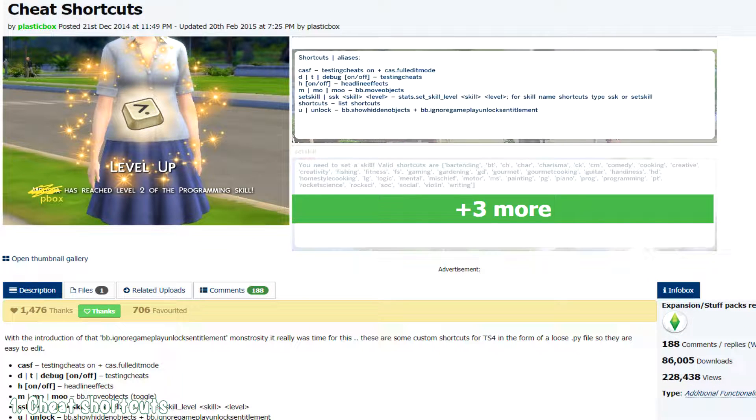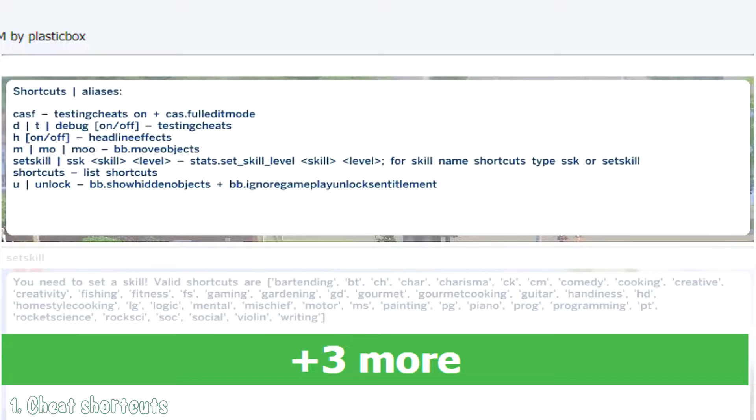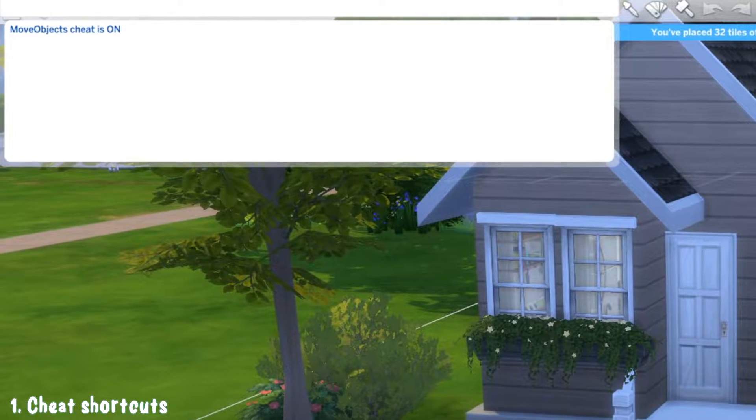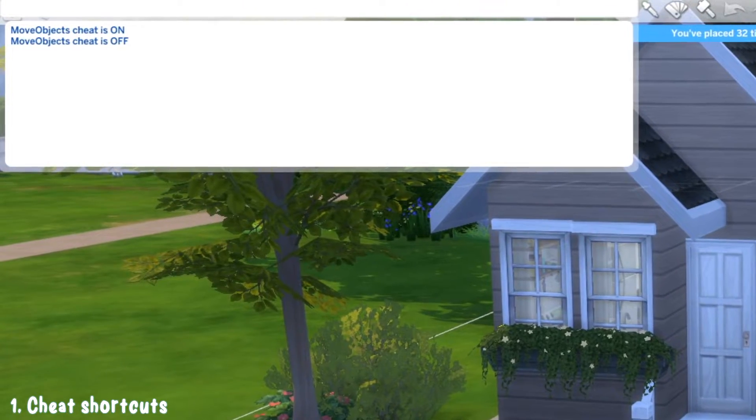The first mod is Cheat Shortcuts by Plastic Box, and what this allows you to do is use shortcuts instead of always having to write those long and annoying cheats. They have a list of all the shortcuts you can use, and I use this a lot because I can just press M and move objects is on, or press M again and it's off.